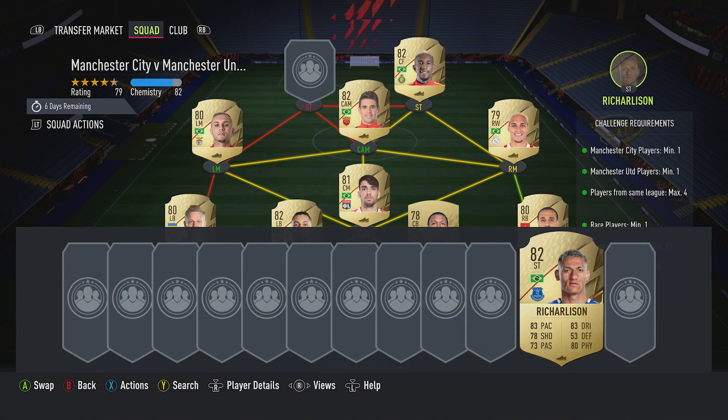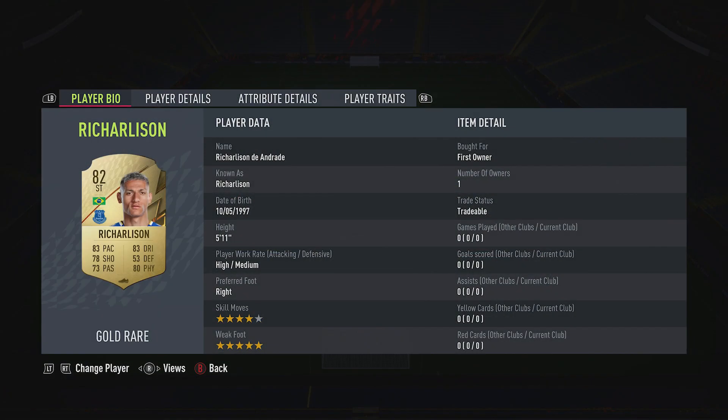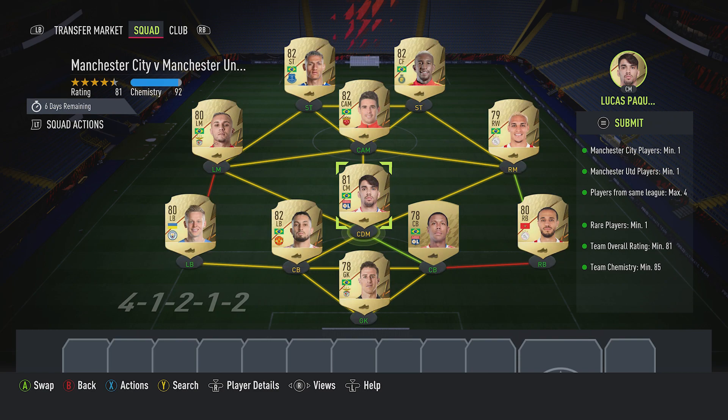The striker on the right is Anderson Zliska - only about 1,000 - plays for Al-Nassr in the Saudi Arabian first league and is Brazilian. The final striker on the left is Richarlison - about 1,400 - plays for Everton in the Prem and is Brazilian.